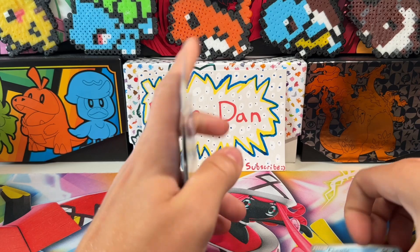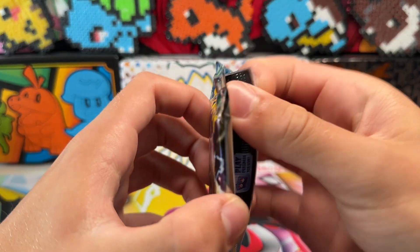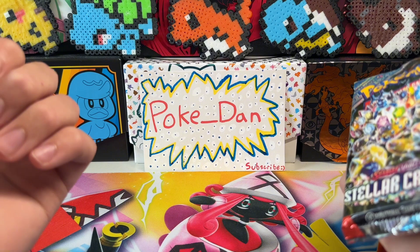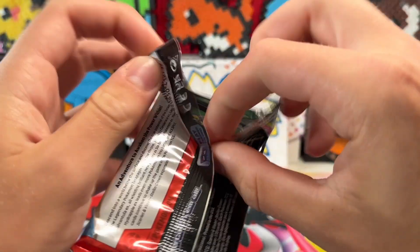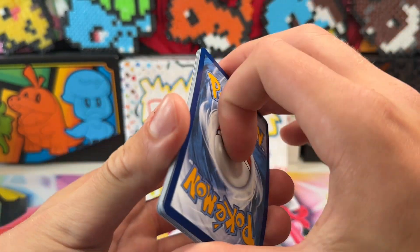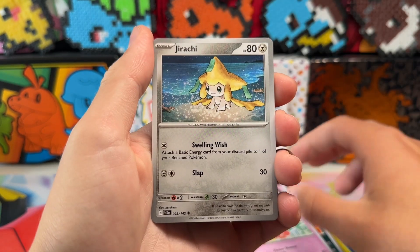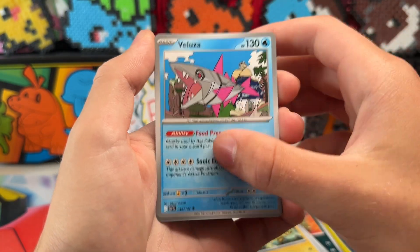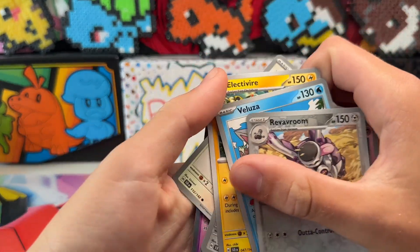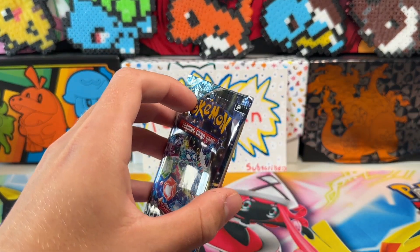Zero for two. I have seen some crazy cards being pulled from this set. There's that turtle special illustration — I'm pretty sure that's the most expensive card in this set. And then there's the Squirtle and the green one — I'm forgetting — those two art rares are very very nice looking and pretty valuable. Zero for three is not what you want to see. Usually with booster bundles you get a lot of pulls.